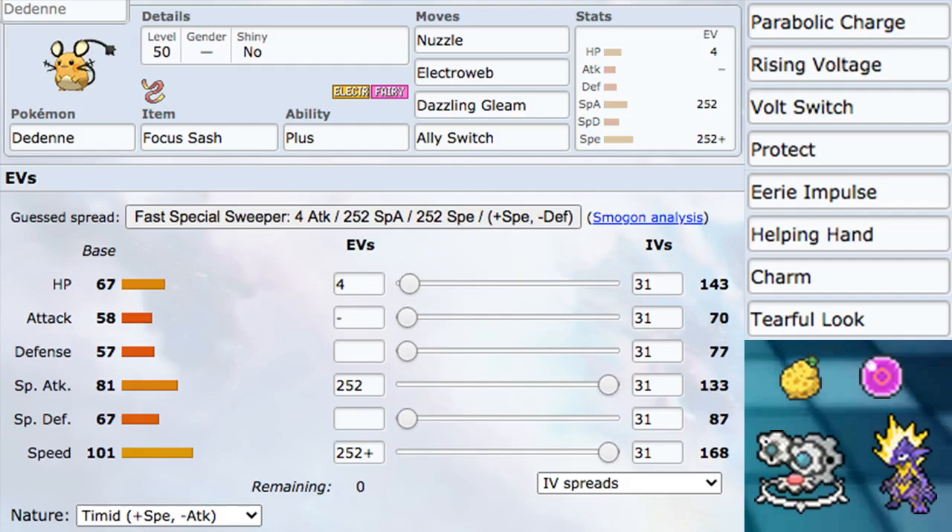For EVs, I went really basic. Focus Sash and bad bulk means I just wanted to maximize Special Attack and Speed, so that's what I did — 252 into each, with 4 leftover into HP. We went with Timid nature, giving plus Speed and minus Attack since we're not using any physical attacks anyway. Dedenne wants to be as fast as possible.